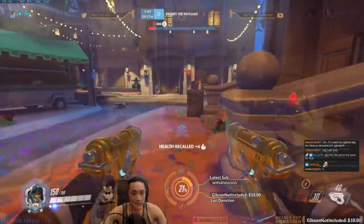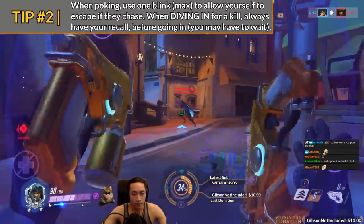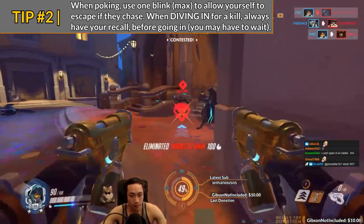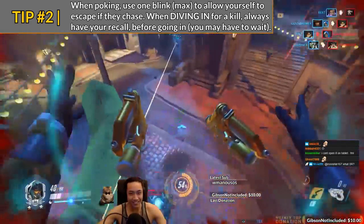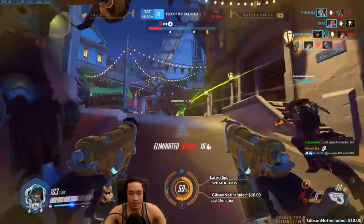Tip number two: use one blink to get in if you're poking. If you're diving in to kill somebody, it's okay to use multiple blinks, but make sure that you have recall to get out as soon as possible. You do not want to be stuck in the backline of the enemy without any way of escape.